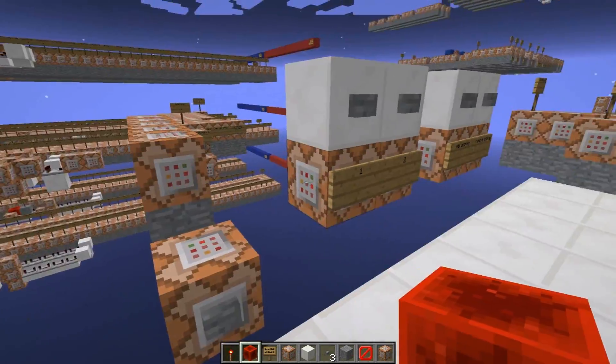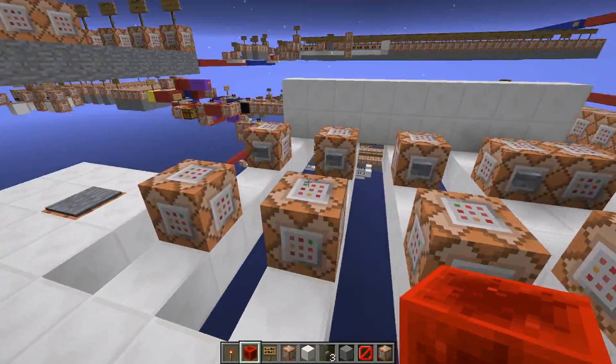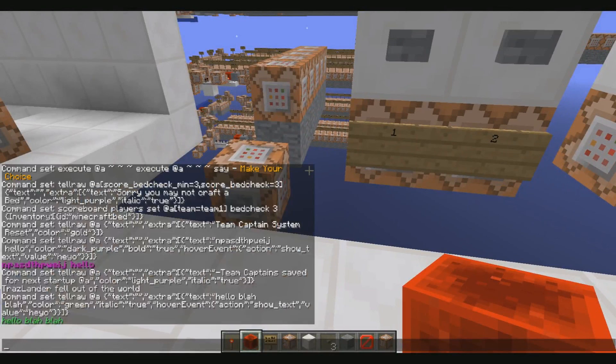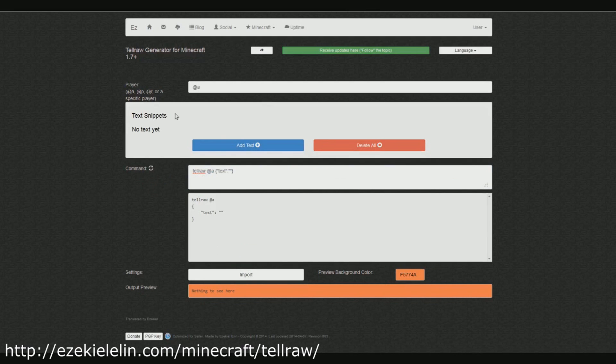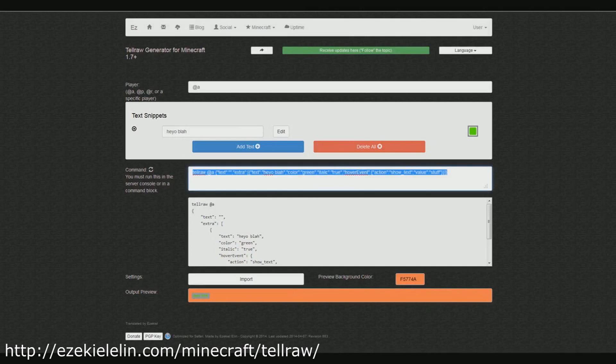If you know any other tricks with this, let me know in the comments because I'd love to know more. And to set up a tellraw command, these little complicated things — what you do is go to this website. It's a nice easy way of doing it. You just add text, do whatever formatting — color, italic, strikethrough, bold. Click events are good for trigger commands. You can even add preset stuff, hover text or hover event. Just copy this out of the box.